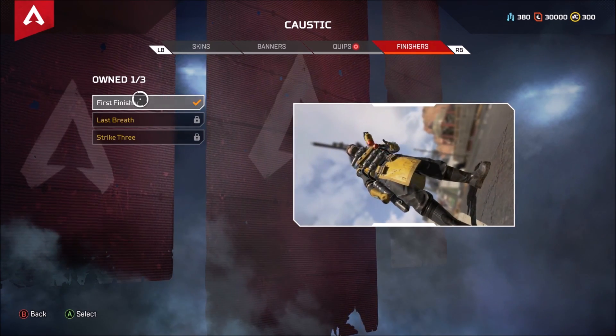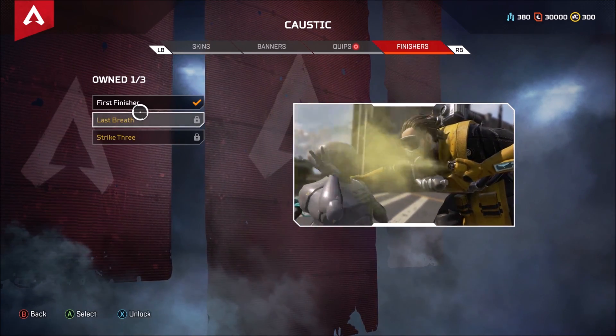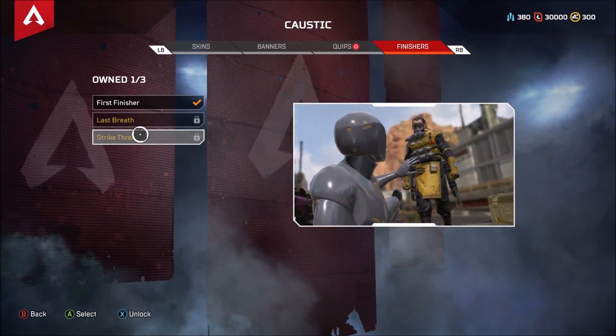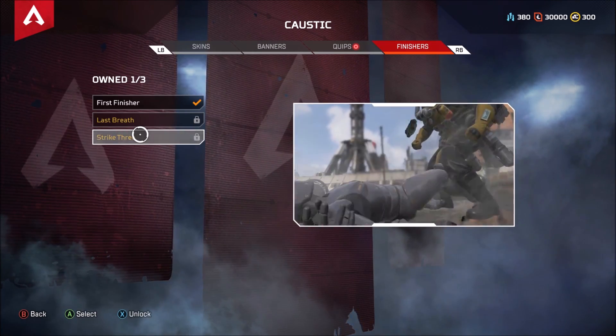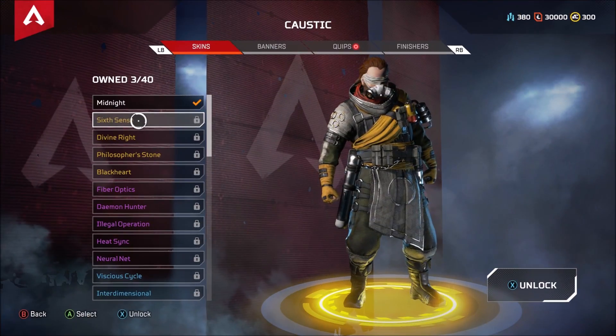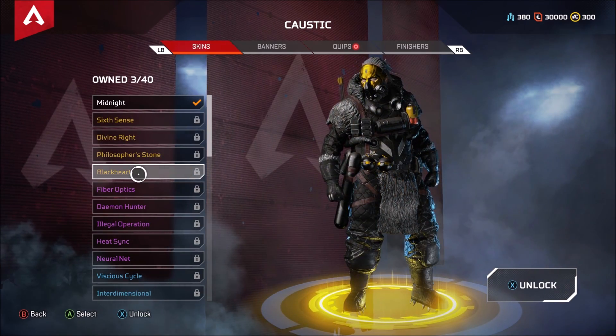Once you unlock Caustic you have 3 finishers to unlock to date, until they probably add more with the season passes coming to Apex Legends — so be on the lookout for that. Taking a look at his legendary skins, they change his whole look almost entirely with the legendary rarity.